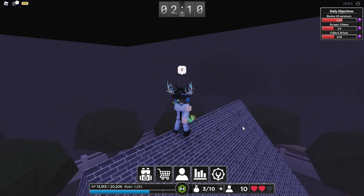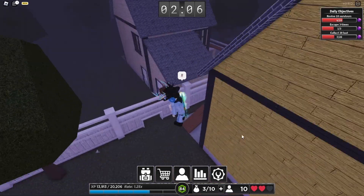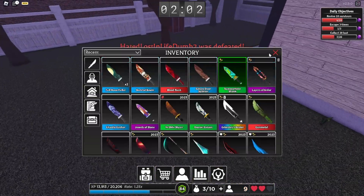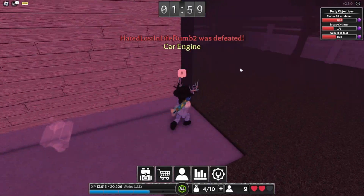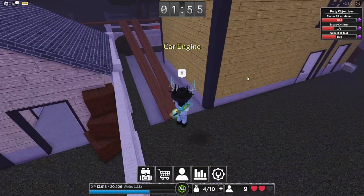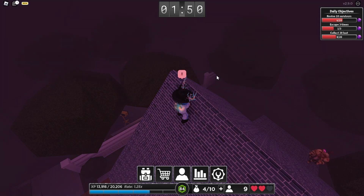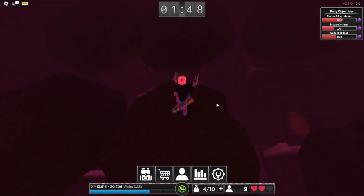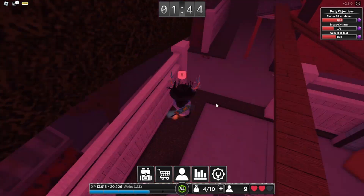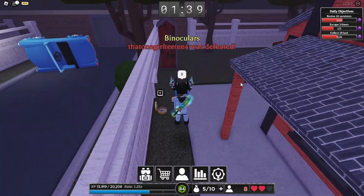Hey, what's up guys, welcome back to another video. Old James here. Today is just a short video showing you how to get the new Summertime Shank knife that came in this new update. Yes, I am late to it, so do not bring that up. It is actually very simple — every time you escape there is a 1% chance of obtaining it from the killer. I was live streaming today and ended up getting it because I got lucky, and I'll show you that clip here.